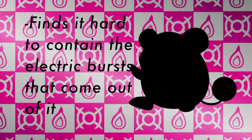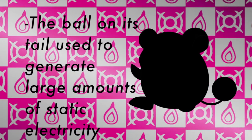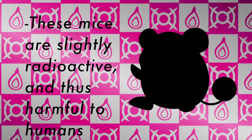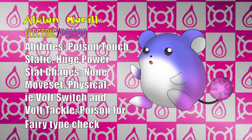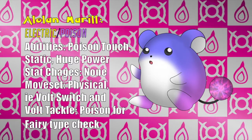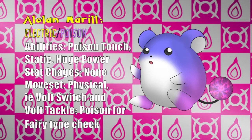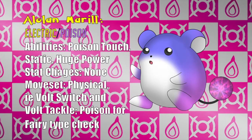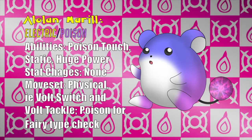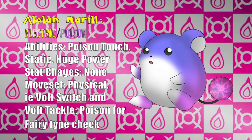It's often unable to contain electric bursts that come out of it. It uses the ball on the end of its tail to generate large amounts of static electricity. Being around one for too long can cause sickness because it's slightly radioactive. Alolan Marill would be an Electric-Poison type, with the abilities Poison Touch, Static, and Huge Power. As you can see, we stayed very loyal to the original design of Peekaboo, with the original purple coloration seen in the 1999 version. That coloration actually inspired the origin for this Pokémon. The ball that is typically used for flotation by regular Marill is now used to generate electricity.